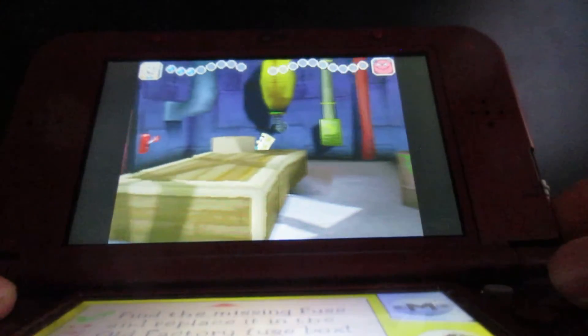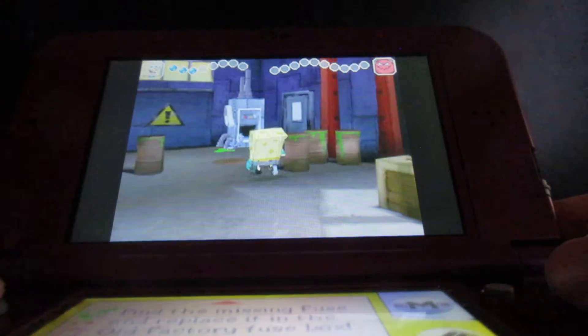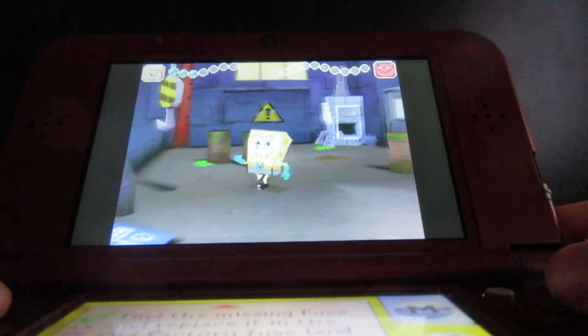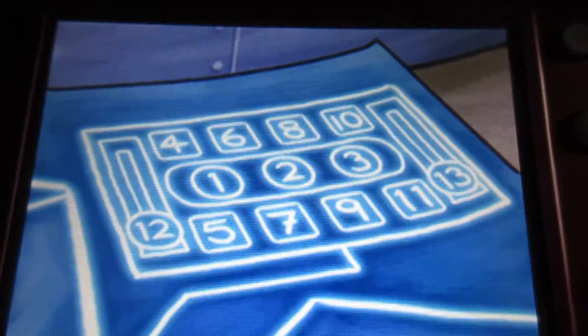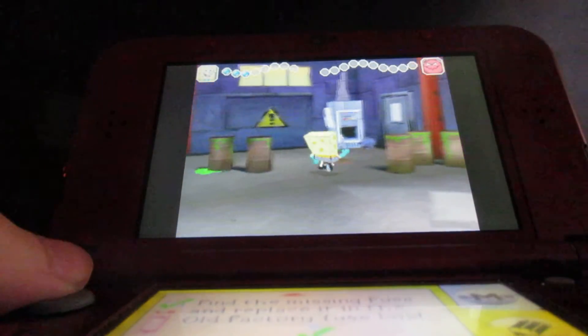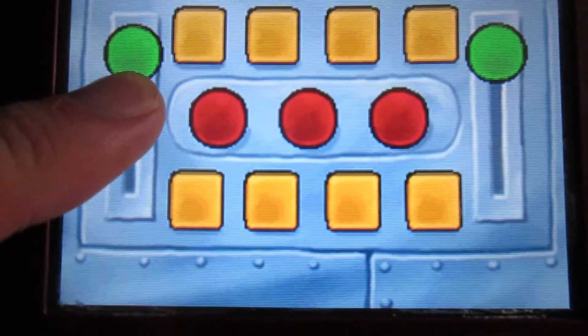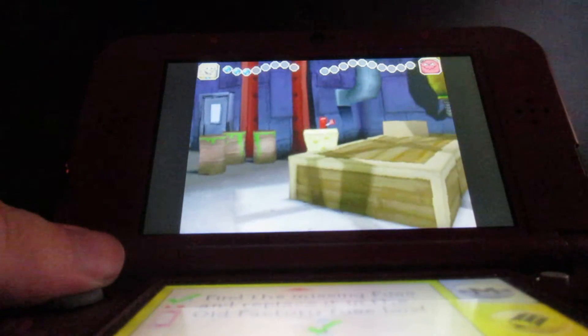There's also this lever you see right here. You can also notice this number panel — these controls here. If you look at this blueprint right here, it shows what you have to follow: like 12 and 13 need to go down. Basically you need to go to the switch first — go to the lever you see right here — and pull it down.